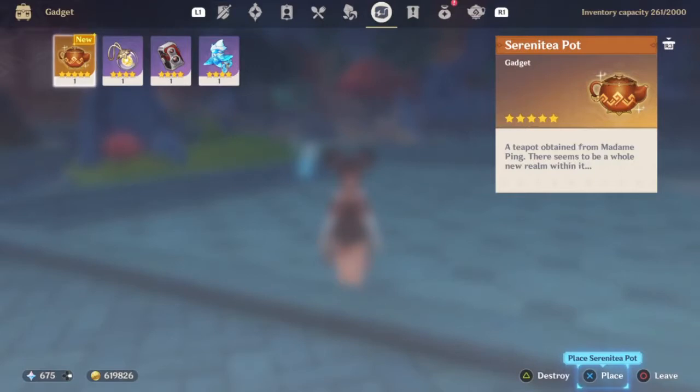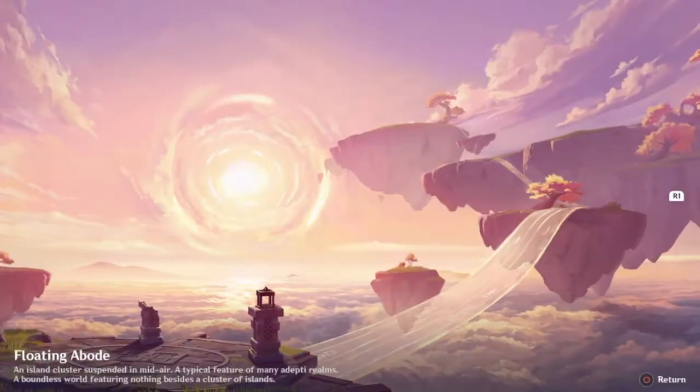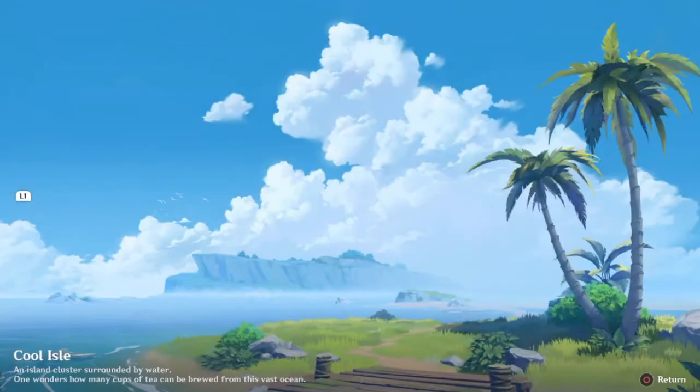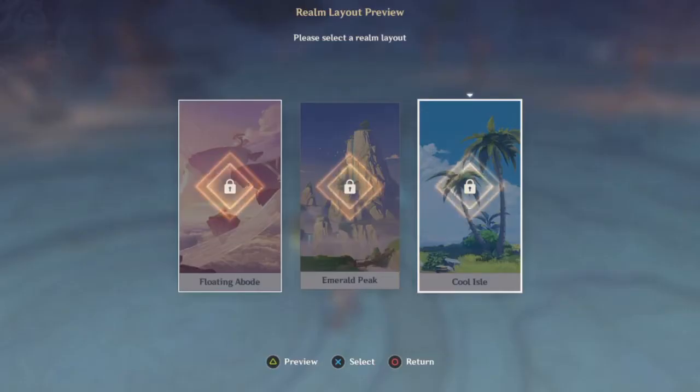We finally unlocked the Serenity Pot — that took quite a bit. Now we can choose: a floating island cluster suspended in mid-air, described as a typical feature of many a Dadi rounds, a balanced world with nothing but a cluster of islands; or Emerald Peak, where the highest mountain probably reaches no higher than a stock of a tea leaf; or an island cluster surrounded by water — one wonders how many cups of tea can be brewed from this vast ocean.